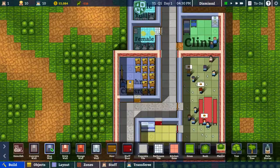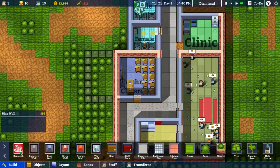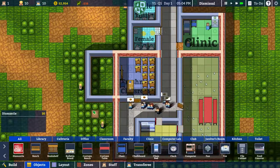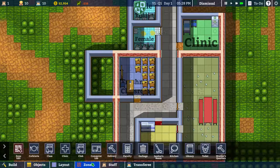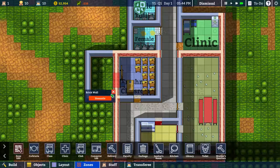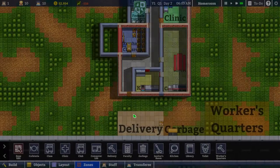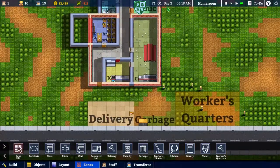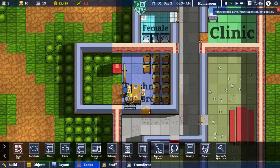We could kick out this wall and expand the classroom - I think I might do that. Let's do something like that and dismantle those walls. New day! I just now realized the school is dirty - yeah, we need to do more on that.